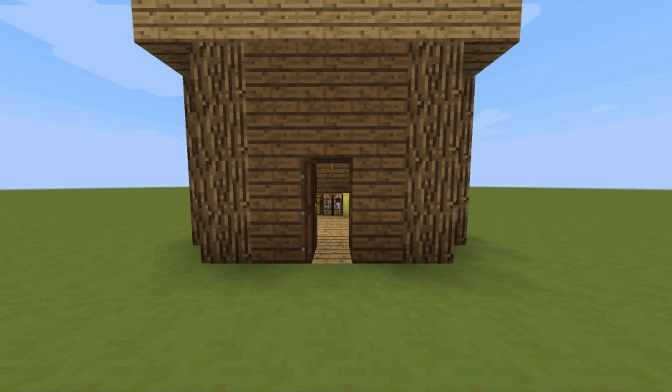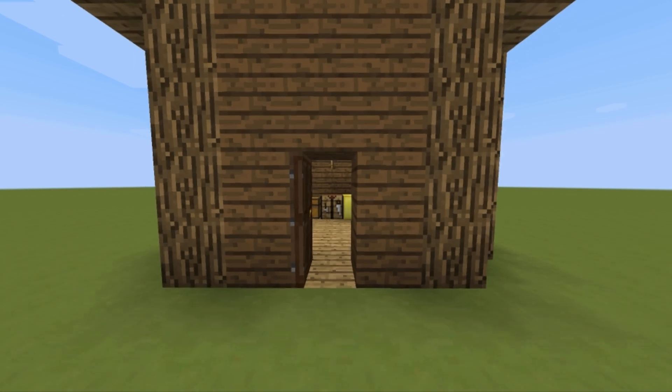One of the features is salvaging. Salvaging is basically taking armor or tools and salvaging it back to get the raw materials that you used to craft it. So let's check it out.